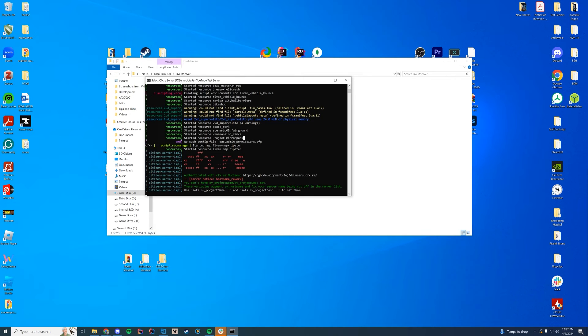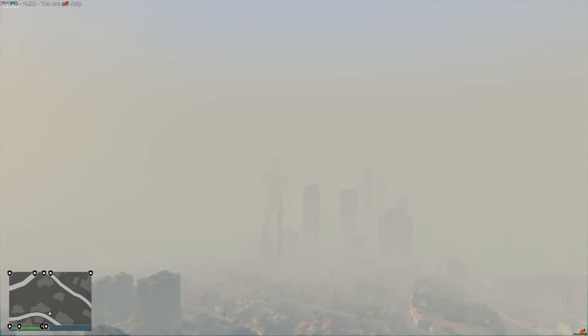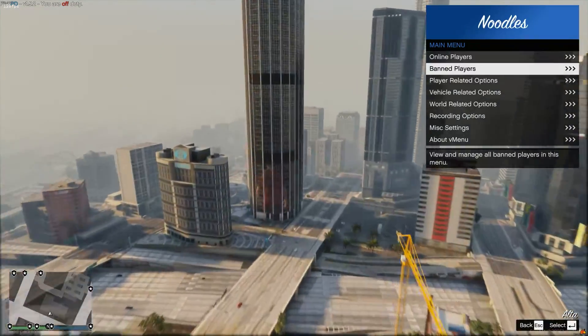Start up the server. It takes less than two minutes to install the resource and get it working. Project Mirror Park has started successfully. Now let's hop in game and take a look at this.